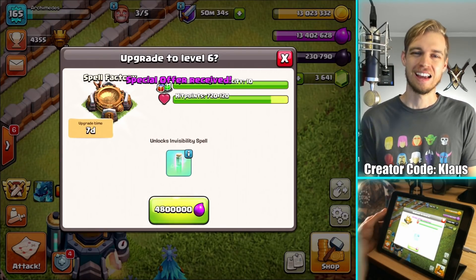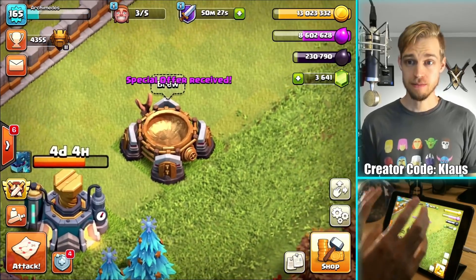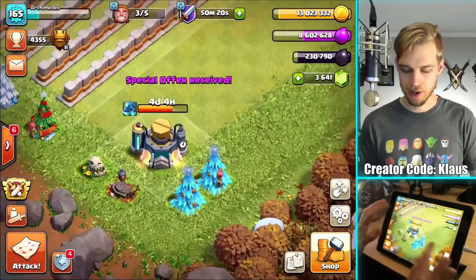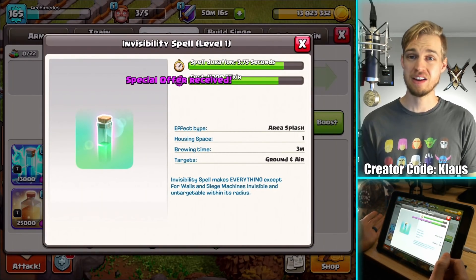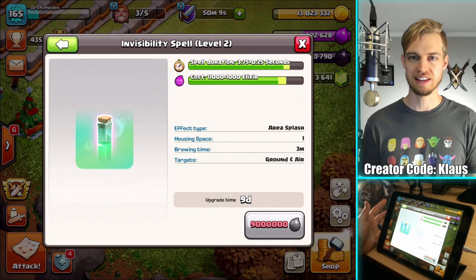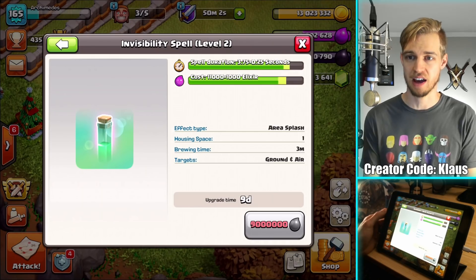There we go — the purchase is done. I got a book of everything, so once I upgrade this baby I'll be able to finish it off automatically. 4.8 million elixir, seven-day upgrade — three, two, one, bam. Book of everything — three, two, one, bam. There you go. Now that the spell factory is done, I can move it back and put it in its place. I have now unlocked the invisibility spell. I may use it, I may not — I'm not good with it — but that's the same with every new thing. And here's the invisibility upgrade in the laboratory: 9 million elixir, nine-day upgrade. I'll definitely be doing that eventually.